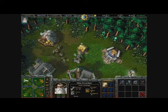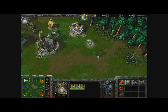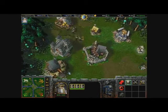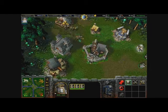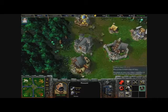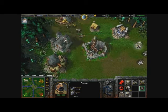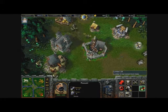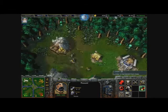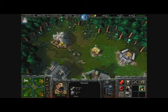Now then we've got three footmen, so let's move them out. As you can see we've got a peasant working on the trees, and of course we need another peasant to harvest trees because we need more lumber. Our lumber number is 20 and we need to get that to about 1,000. There's more gold than lumber, so we need more lumber.